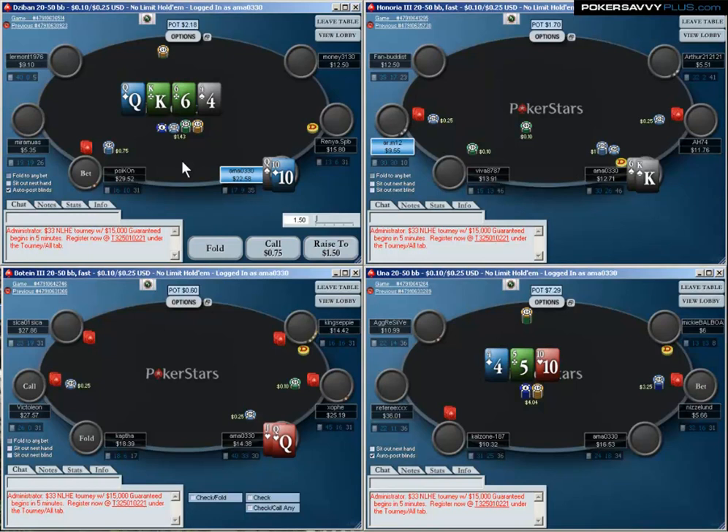If you want more analysis on that hand, you can check out the end of part 1. On the top right table, I have King-6. One of the things that was really huge in this session was stealing dead money. I found that to be just incredibly profitable, as it always is.